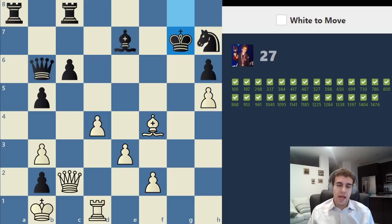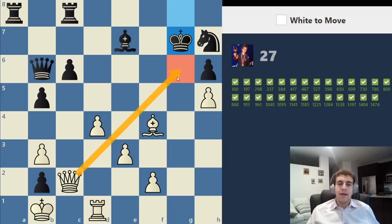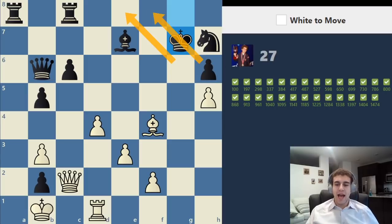Next position: material count indicates white is actually down a rook and a piece. Same logic as last game — when you've sacrificed a lot of material you have to adopt an all-or-nothing mentality where either you deliver checkmate or you lose. That rules out slow moves. Black also has a nasty threat of giving a check on a1 and simplifying by trading rooks, which is not what white wants. So we essentially have to deliver a check. The first check that comes to mind is the queen check on g6.